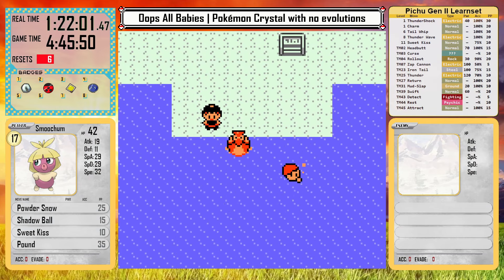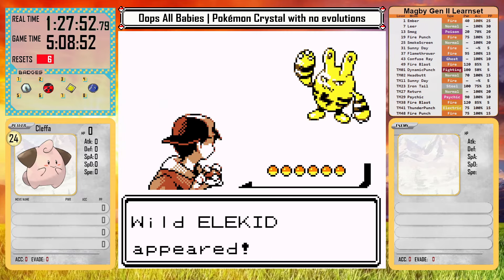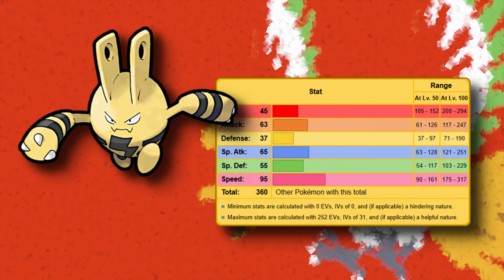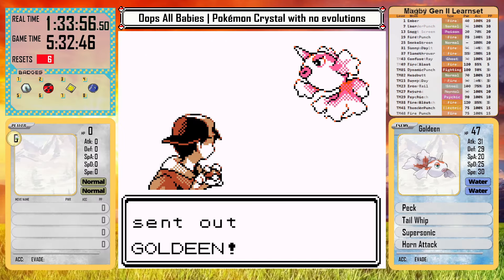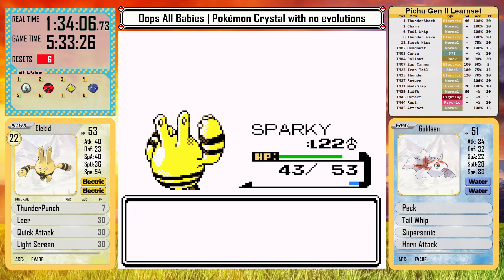Right before I start surfing south, I realize I've also unlocked Mahogany Town, which means I can go find an Elekid. This electric baby is going to be much more powerful than Pichu, with better moves as well — it's also speedy like Pichu but just better. It even gets Thunder Punch, Light Screen, Thunderbolt, and Thunder all through level up. I can use its Thunder Punch to clear the swimmers on the way to face Chuck, which gets Elekid to level 22 by the time I make land in Cianwood.